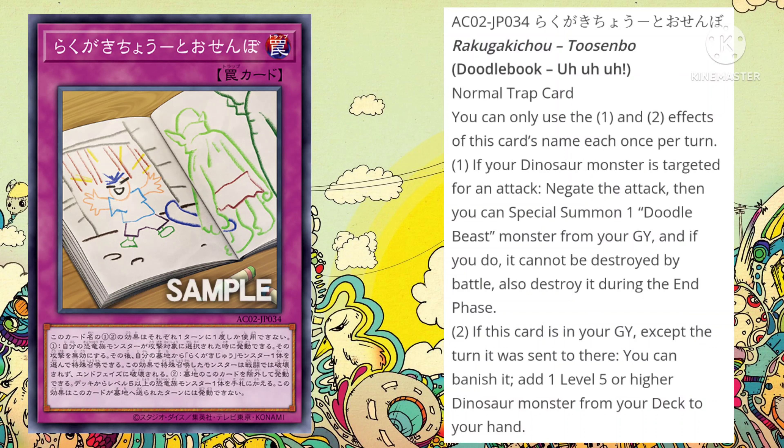That's going to do it for the effect monsters, and we have no extra deck monsters to discuss, so we're jumping straight into the spells and traps. We have one trap card to discuss, and this is the final card for the video, which is Doodle Book — a Normal Trap Card. You can only use the first and second effects of this card's name each once per turn. If your Dinosaur monster is targeted for an attack, negate the attack, then you can Special Summon one Doodle Beast monster from your graveyard, but it cannot be destroyed by battle and is destroyed during the end phase. If this card is in your graveyard, except the turn it was sent there, you can banish it to add one level 5 or higher Dinosaur monster from your deck to your hand.